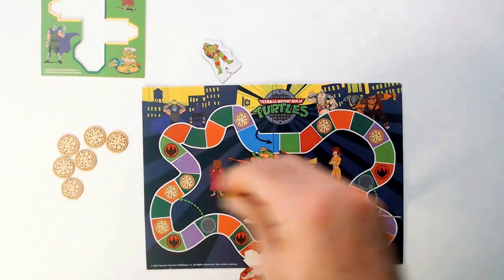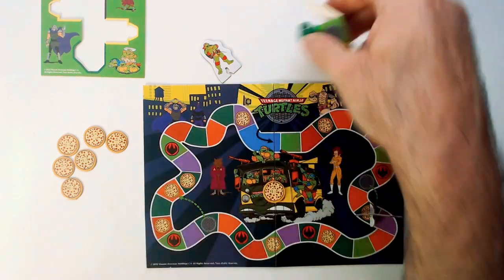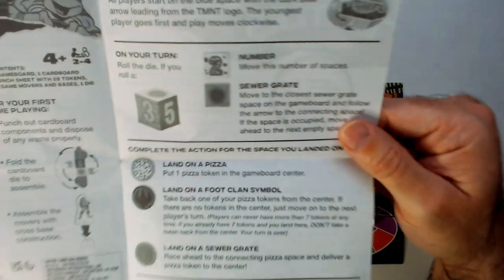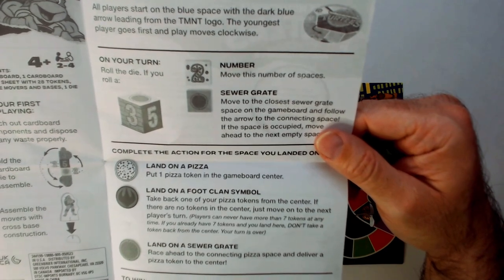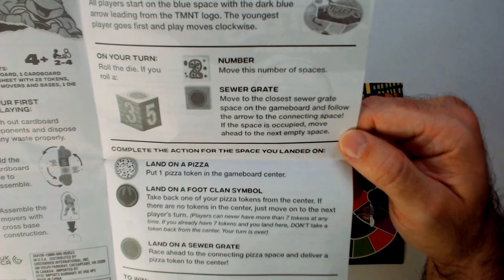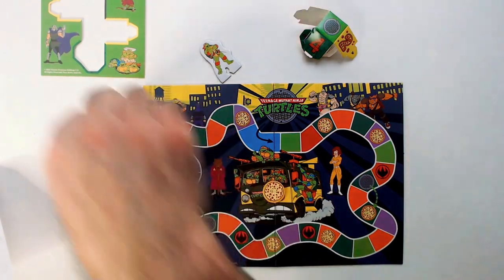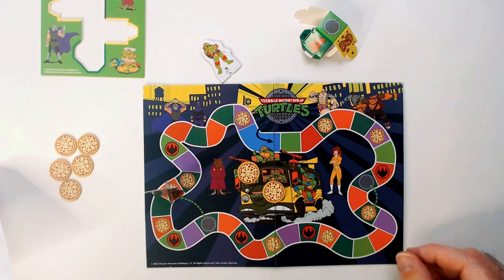Landing on a pizza spot, you get to put one in the middle and roll again. On a sewer grate, you advance to the nearest sewer gate space on the board and follow the connecting space. You hit the pizza spot each time, so that's the benefit — you get to put a pizza token in. Simple game.